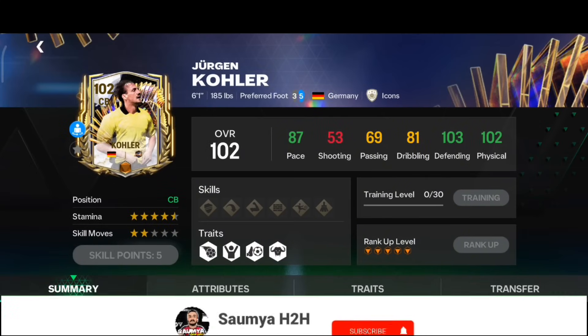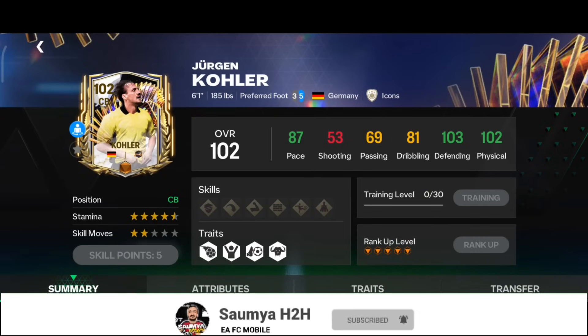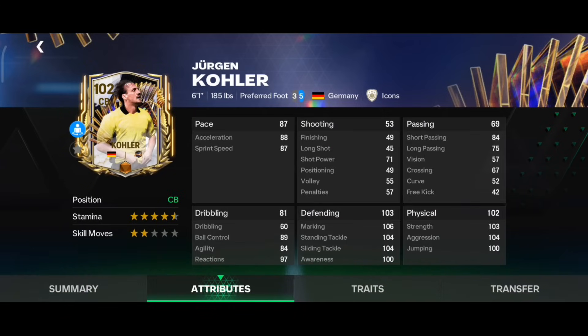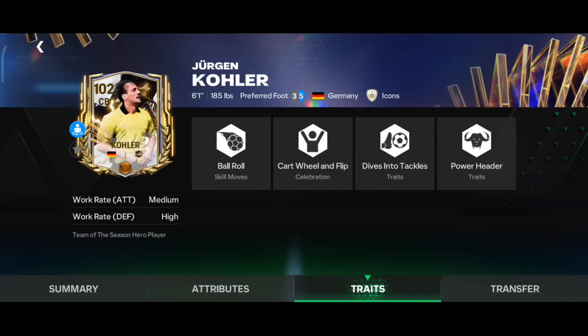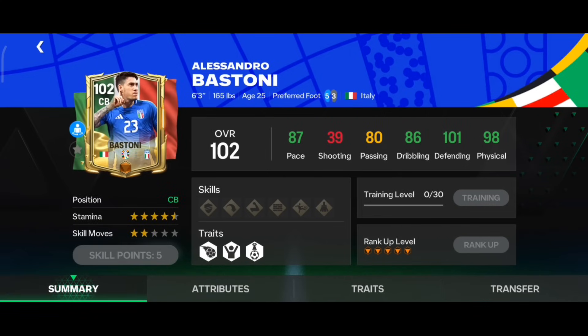The next player in this category is max rank hero Coholler. He has 87 pace, 103 defending, and 102 physical — very good for a center back. The defending and physical stats are excellent, and he has almost maxed out stamina with six foot one height. The best part is Medium-High work rate plus Power Header and Dive Into Tackle traits — perfect for a center back in Head to Head.